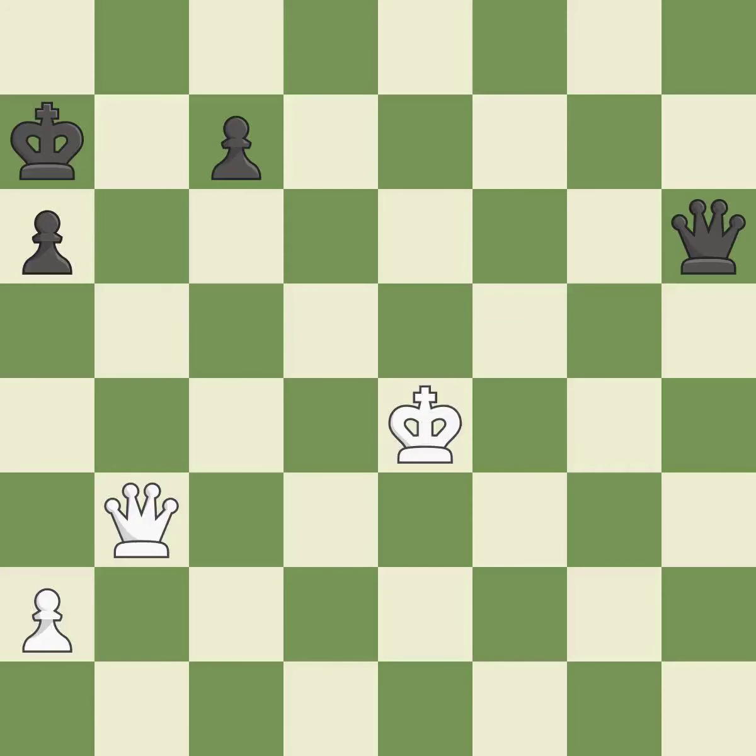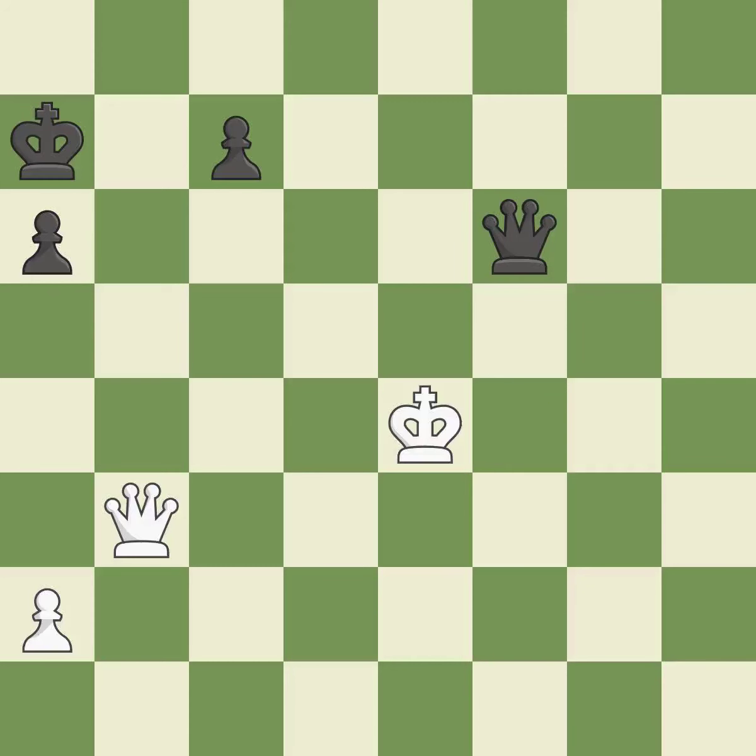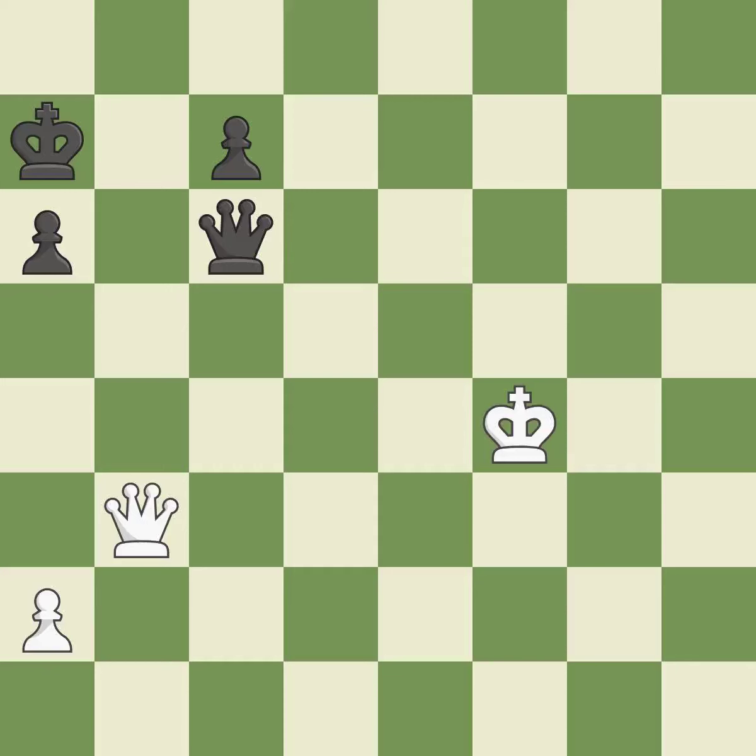This avoids the queen's check. That's a decent move. This avoids the queen's check — it is quite good. That is a logical response — it is quite good. This avoids the queen's check — it is quite good. A powerful play — it is quite good. This disregards a superior strategy for dodging the opposing queen's check — it is incorrect.